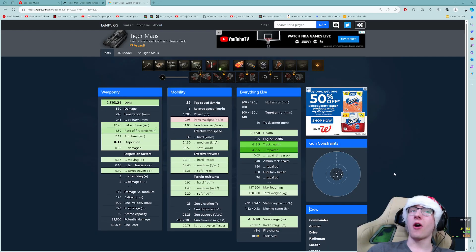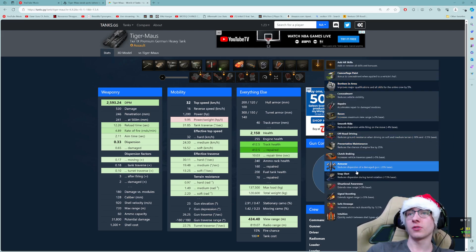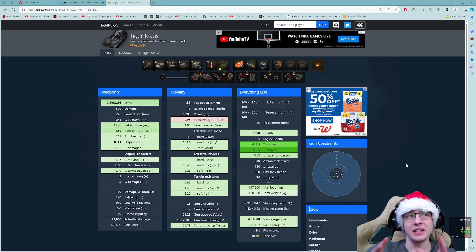Making our way over to look at the statistics with my current setup: I am running improved hardening, a gun rammer, and vents — kind of the basic equipment. Nothing special, nothing bond or bounty. We're running food as usual to get that 10% boost, and I've also put on Brothers in Arms, Smooth Ride, and Snapshot for a little better accuracy.